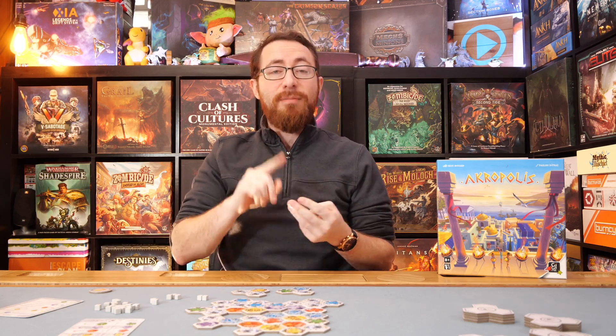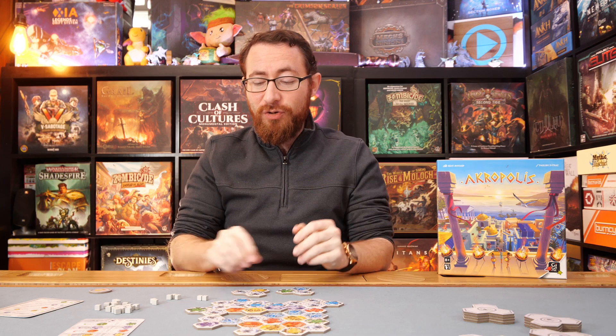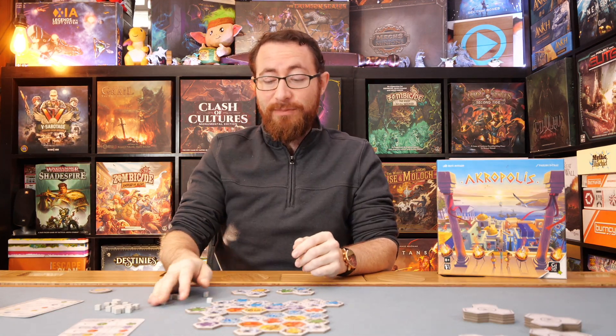Those are going to be the variants. You're using those to multiply by the variants, by the levels, by the tiles you have, by the stars you have — that will give you your actual score. Oh, and stone is worth extra points in the game as well.